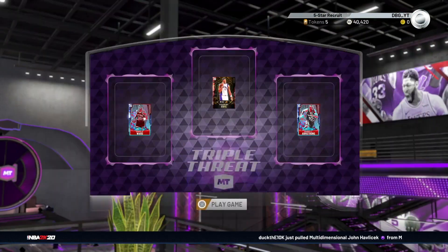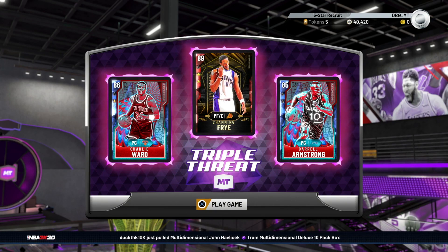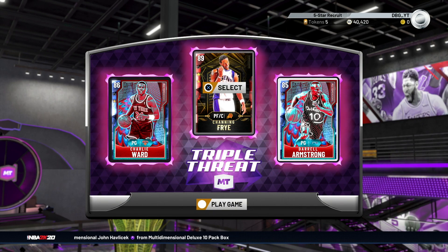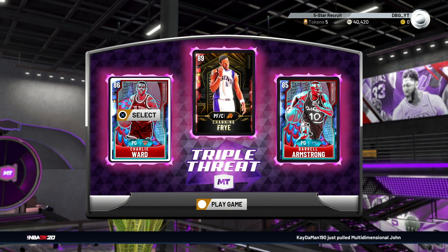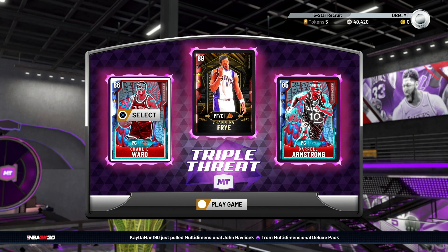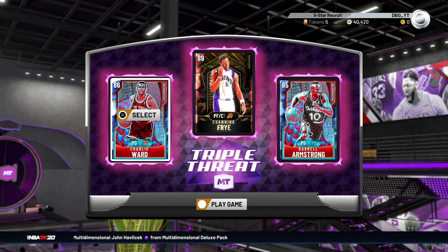Triple Threat - using these guys right here and upgrading them all at once. You're evolving cards, you're getting better cards for your team like Frye, or you can do what I'm probably going to do with Charlie Ward - get him up to a Ruby and then sell him. I think he's good as a Sapphire and I don't think he gets much better as a Ruby. Or I can use him as a Ruby, flip him, and just get an Emerald to make into a Sapphire and keep making some profit that way.